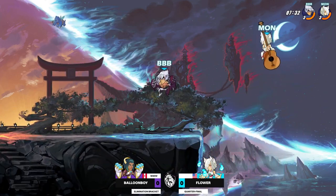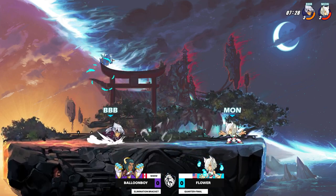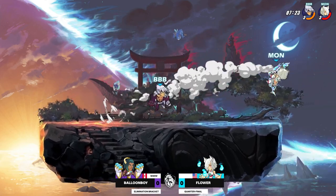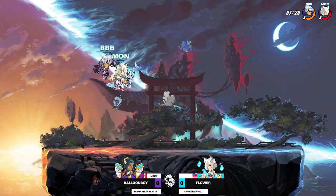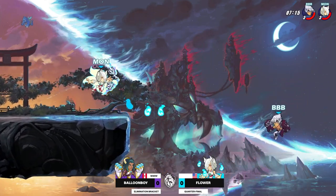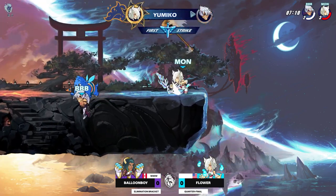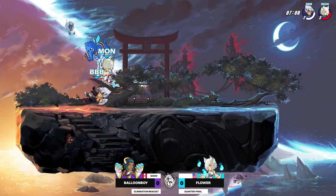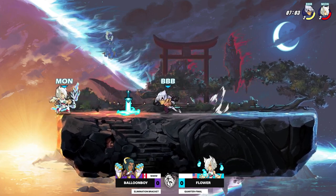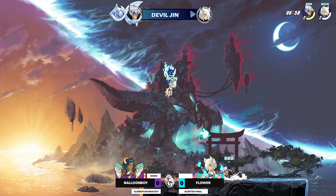Balloon Boy's gotta get Flower off stage, but Flower makes it back. Honestly, I love that hammer skin — I've never seen that before. I also respect that this Yumiko, Flower, is just using default colors. Side air damage is pretty even across the board. A beautiful dash jump ground pound — this is insane. It's so high-paced and intense from the bow mirror on either side. That recovery does the job; I love how fast-paced this is.